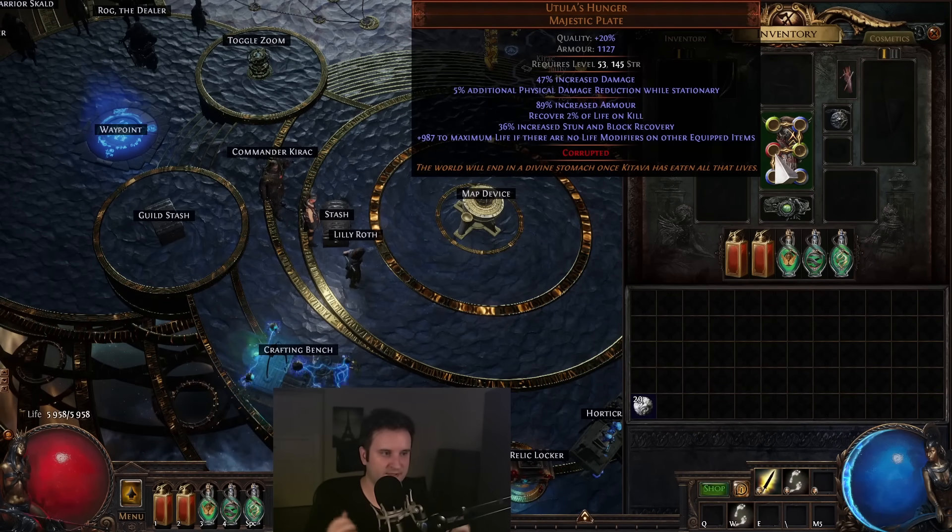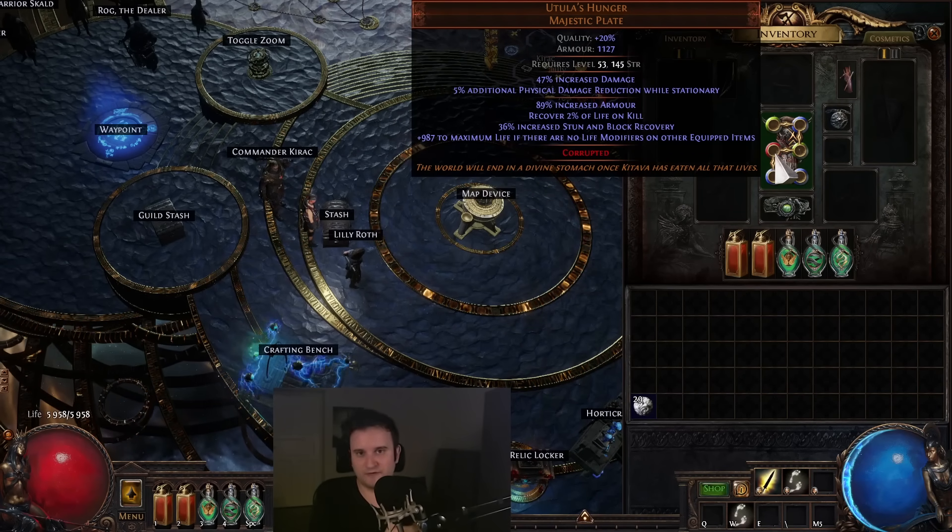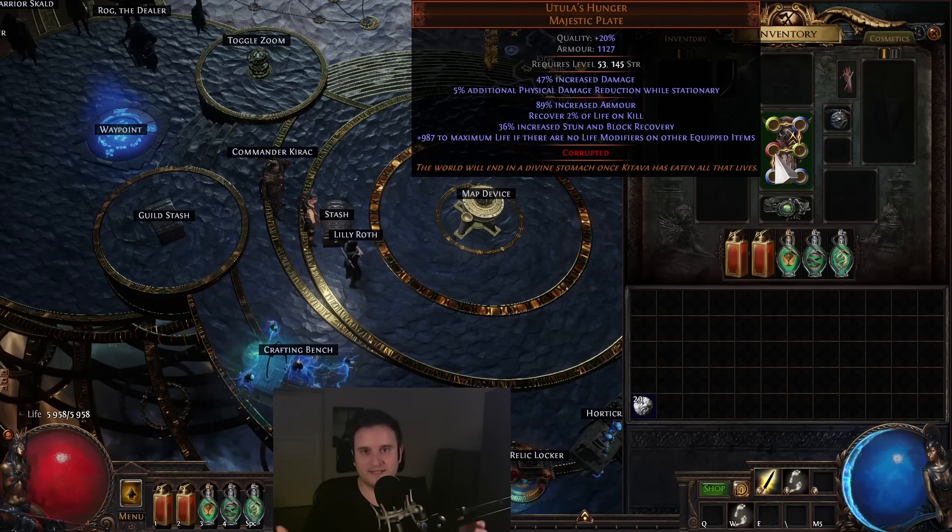So why is this chest so interesting? A few points. First, it's a unique, so it can have corruptions. You can get up to plus four gem levels on it, which is obviously crazy — that's a lot of damage.